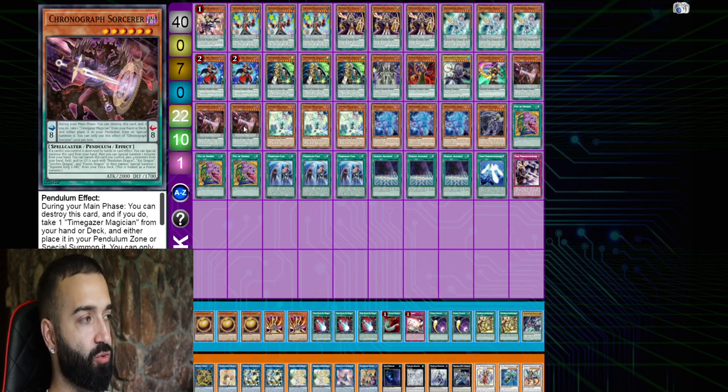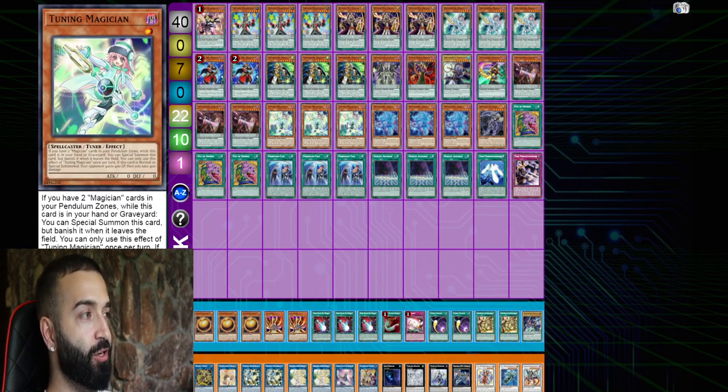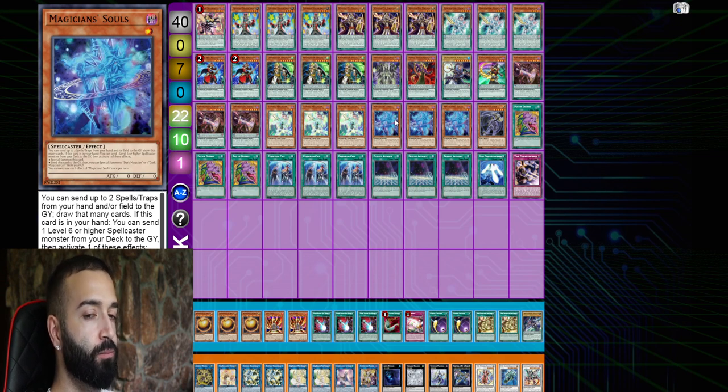Tuning Magician and Souls are also extenders — you play nine extenders in the deck total.